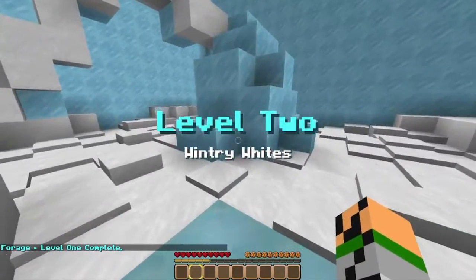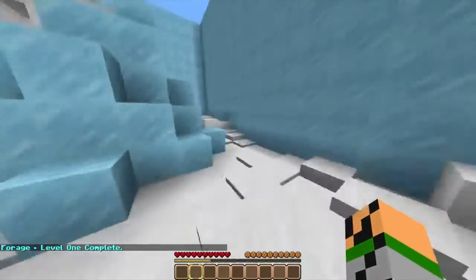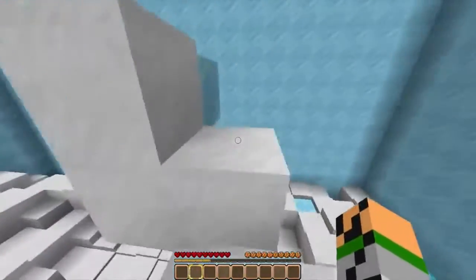Maybe it's hidden cheekily under here — all right, got the first one! Level two: Wintery Whites. We finished level one and we're on to level two. It looks like some type of glacier.